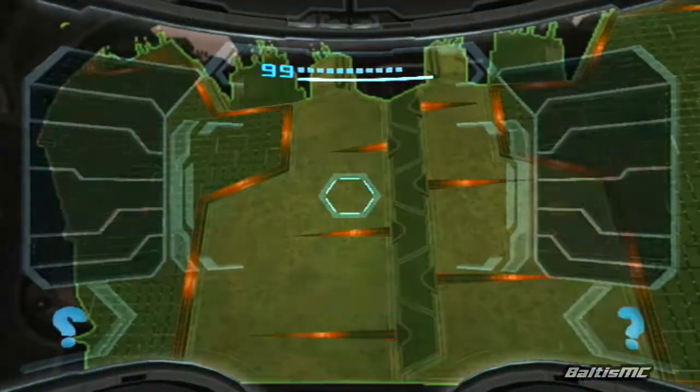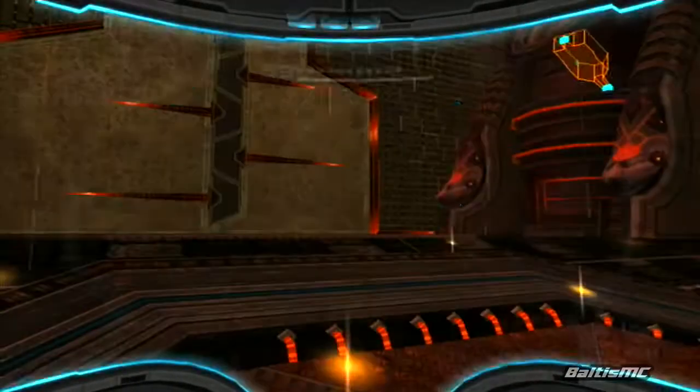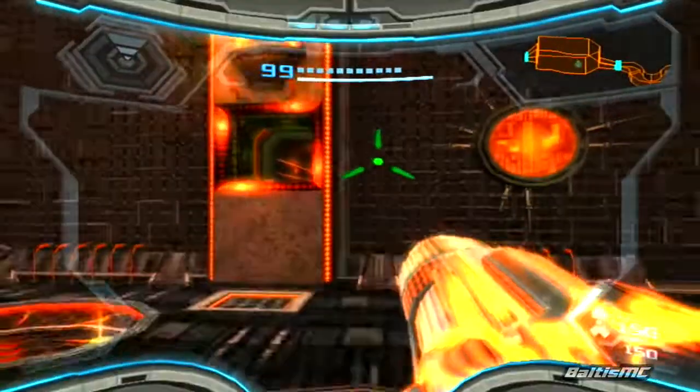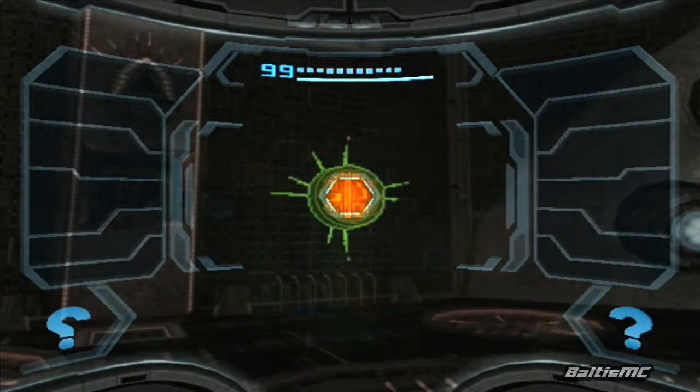It looks like we actually can't make our way to the Seed now — it's unable to open while the center's defense system is online. So we've got to find a way to take care of that. Before we get moving through this pathway that was opened up by that Crawl Tank, I actually want to get out my Scan Visor because we can scan this guy — we have another lore entry here.